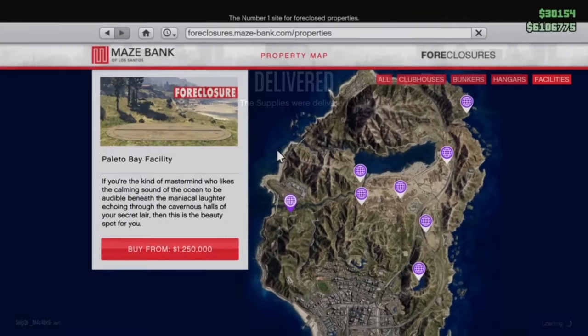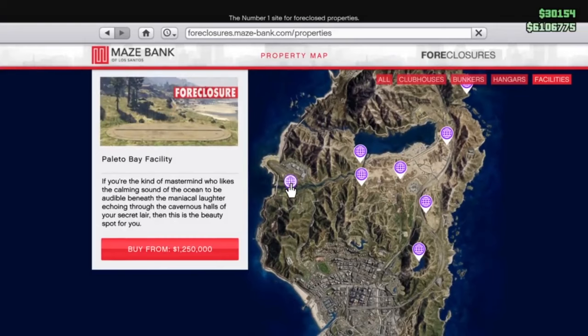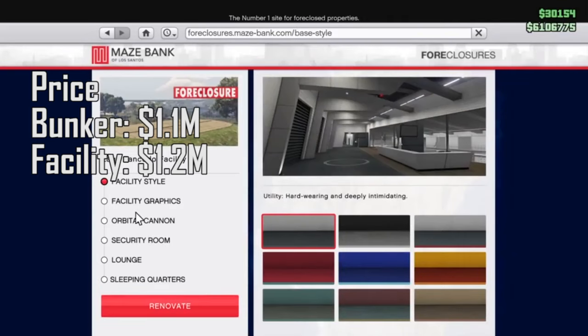Starting off with the bunker: the cheapest one you can buy is 1.1 million, and the facility is 1.2 million. A lot of people got confused because in my facility review I bought the one that was 1.6 million — you do not have to buy that one. The cheapest one costs 1.2 mil; I bought the more expensive one because I hate doing a lot of driving in GTA.